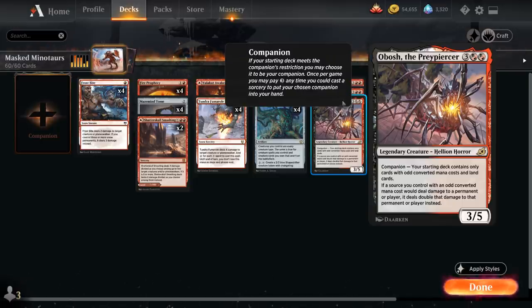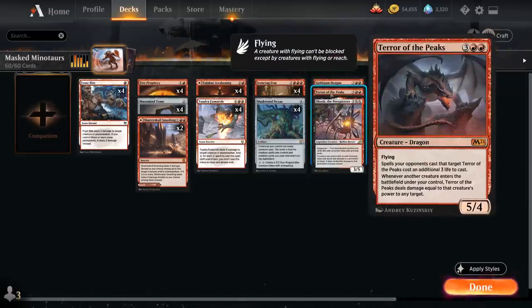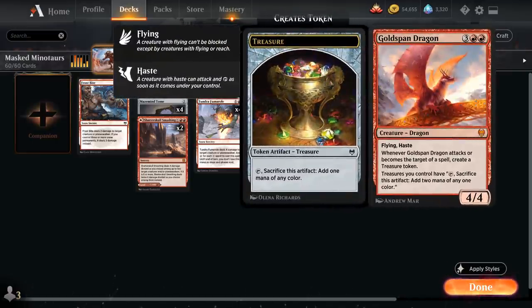Every single creature we're searching up has an odd converted mana cost, so all of a sudden Terror of the Peaks is dealing 30 damage to the opponent just from our 4 creatures entering the battlefield — and that's before we factor in any attack steps. We also have Goldspan Dragon, a 4/4 flying Dragon with Haste that creates a treasure token when it attacks or becomes a target of a spell, and we can sacrifice treasure tokens for double the mana.